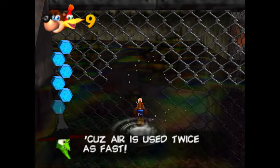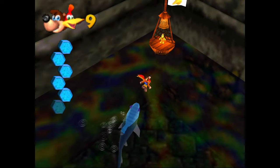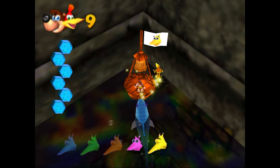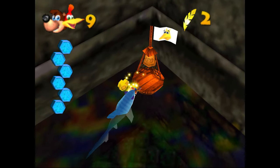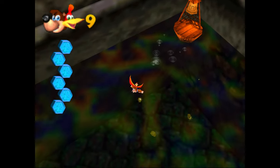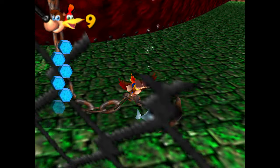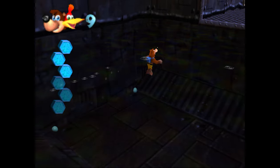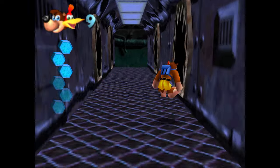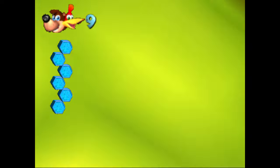There goes Gruntilda telling us that we'll use twice as much air while we're underwater. Visiting this little shark cage thing, we're going to be seeing Snacker again. It's been a while since we've seen him. Luckily, he's only here inside this cage and not everywhere in Rusty Bucket Bay — that would be pretty unfair. Here's a cool little trick: you can use gold feathers to disable Snacker. I love showing people that because it seems like a lot of people don't actually know it. I was mentioning Gruntilda talking about the double air — I think it was the music note guide I did. I was explaining it like it was some obscure secret, as if it had never been mentioned anywhere. But the game definitely just tells you, so I don't know what I was thinking.